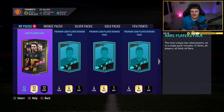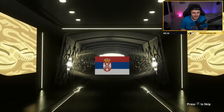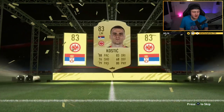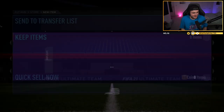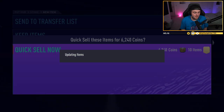Now for the 50k pack. Come on EA — can we get a walkout in our 50k pack? Here we go. It's not a walkout. Going to be Serbian — Kostic, 83 rated. I suppose we got Martial so I cannot complain. We've got Kostic. Sadly not a great 83 Dangler. Luis Felipe in there. So the 50k pack wasn't great, but Martial was still phenomenal.